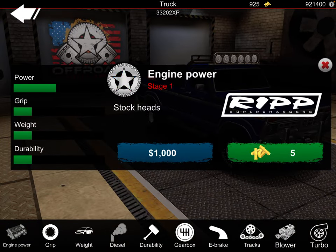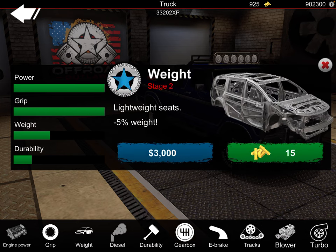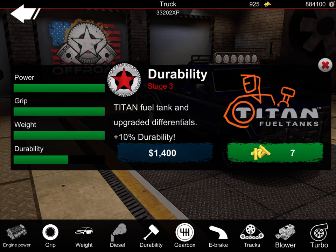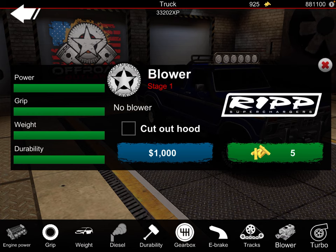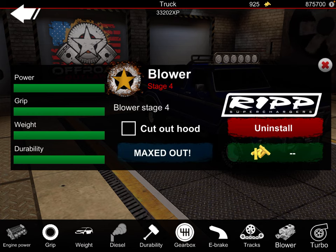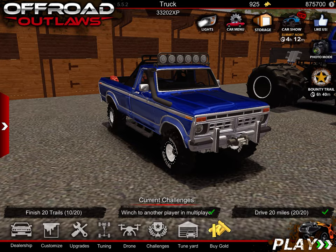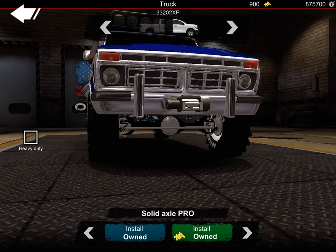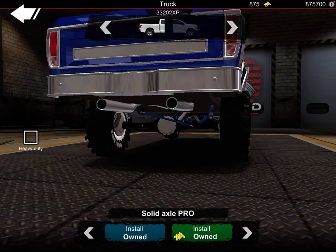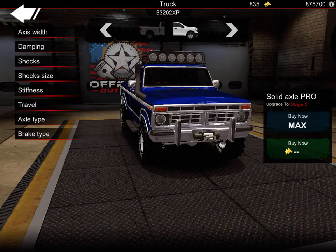Upgrades — gotta get this thing heavy, we're not diesel swapping it. I'm gonna put a blower on it because I always do turbo. Tuning with the solid axle pro. We're not doing heavy duty, it's a little too much for this truck. Let's upgrade this — I gotta do that trail travel a little bit more.